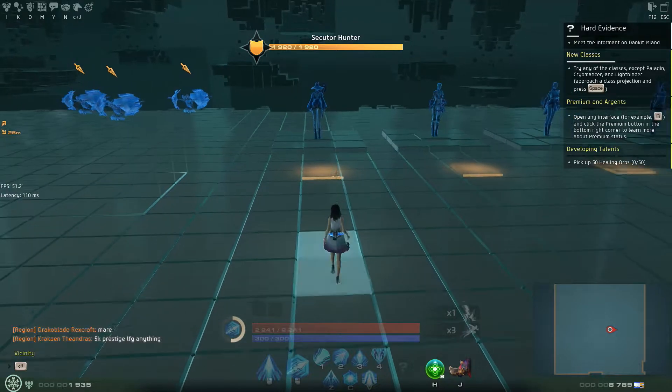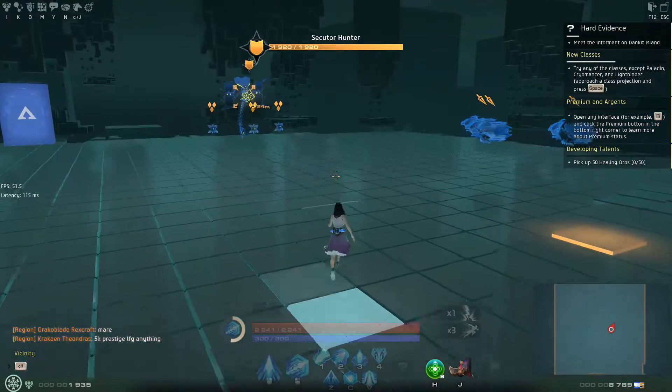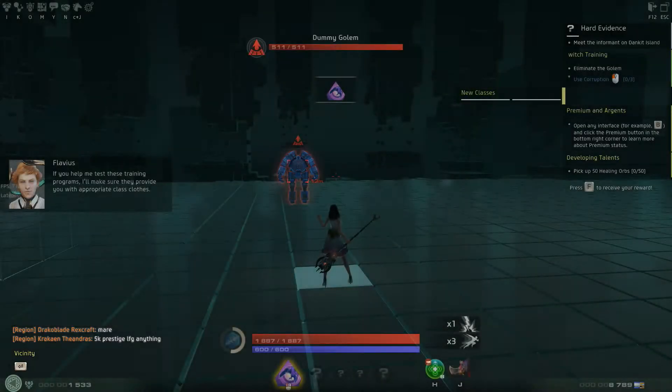Hey guys, Humblewit here. Looks like they want me to try out a new class. I was just going to try out the Witch because the Witch did seem interesting. So let's see what kind of abilities we learn here.